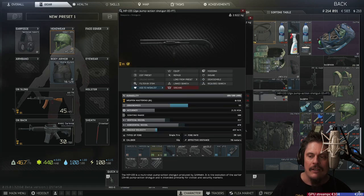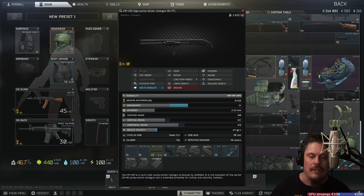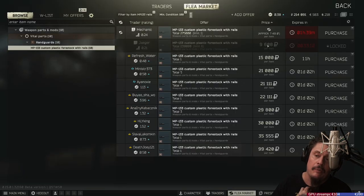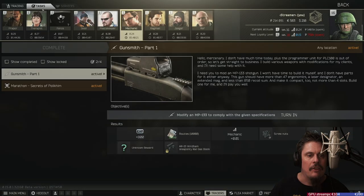You can trade for the stock using one hard drive from Mechanic — that's definitely the cheapest way to go. People sell the hard drive for around 9,900 rubles instead of buying the parts for a bit more. But anyway, that's how you build it, and I can show you how to put it together.